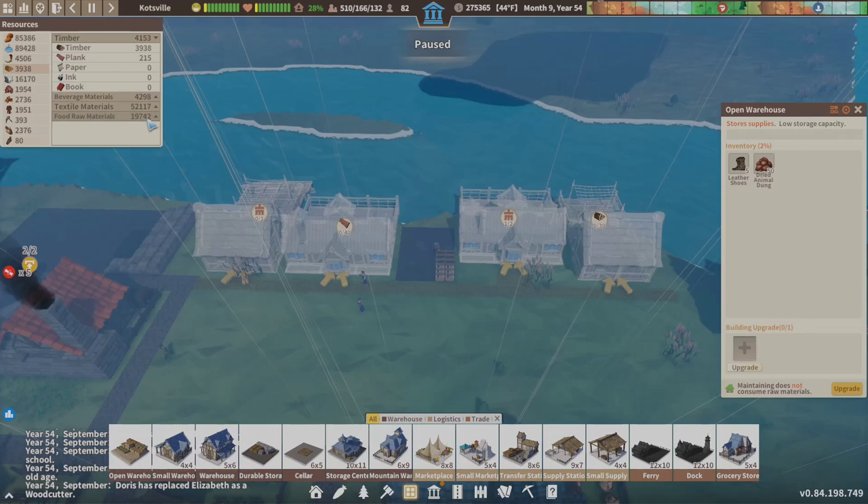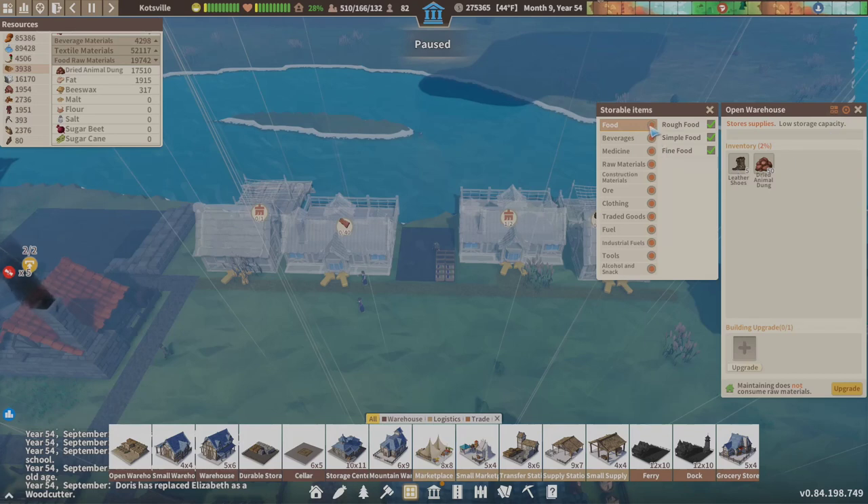Is this under rough food? Yes. We need to go rough food and simple food — no beverages, no medicine, no raw materials. So food is simple food and rough food. Rough food should give us some chunks of meat in here — yeah, chunk of meat's in there. Fish will be in there too, so we're good with that.